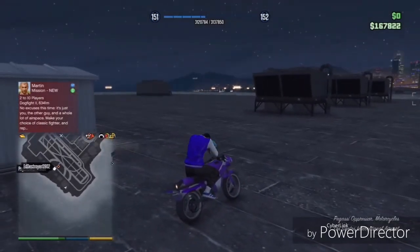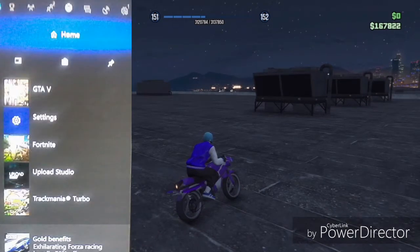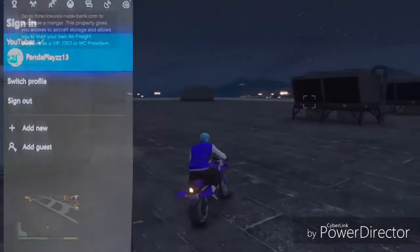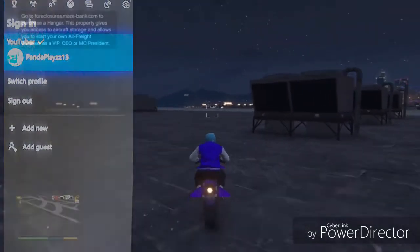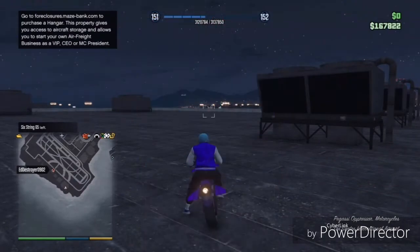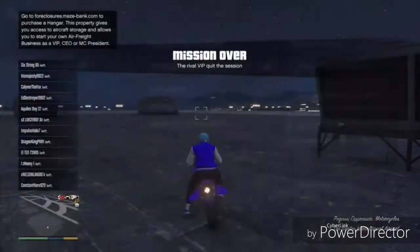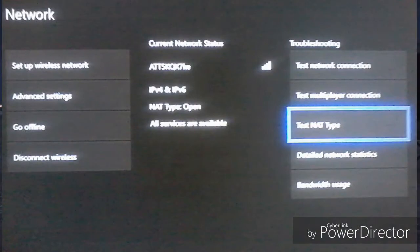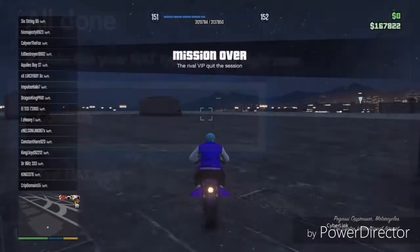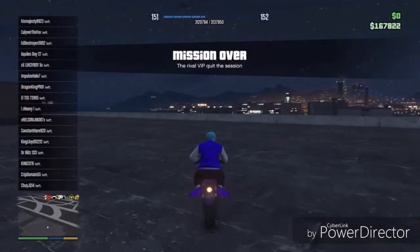It's simple — you just need to open up your settings. What you're gonna do is press your Home button, then scroll down to your Profile, press on it, and press My Account. Then press Network, then Network Settings, then Test NAT Type. It's highlighted in blue — Test NAT Type. Then press Continue.